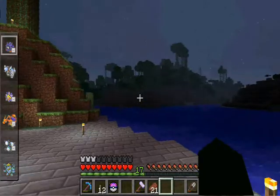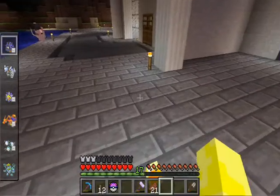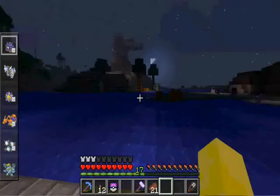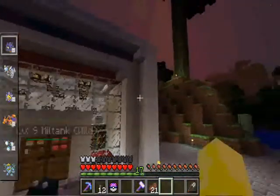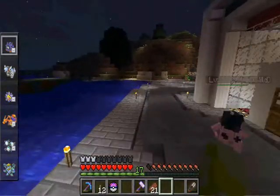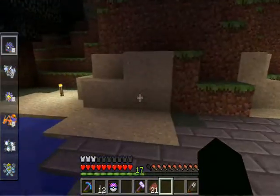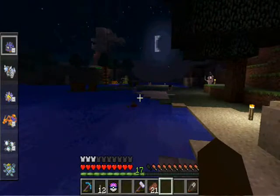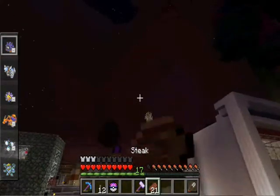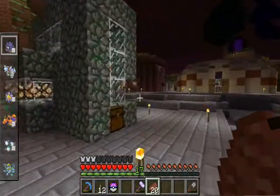The other day I fought an Exeggcute, right around here. I fought it and I got three eggs. I was curious - I said, let's see if I throw these, will I get chickens out of them? So I went onto my creative world, gave myself a bunch of eggs and tossed them, to see if it's possible to get chickens out of eggs in Pixelmon. And it turns out it is! I threw the three eggs and got two chickens out of them, which was awesome.